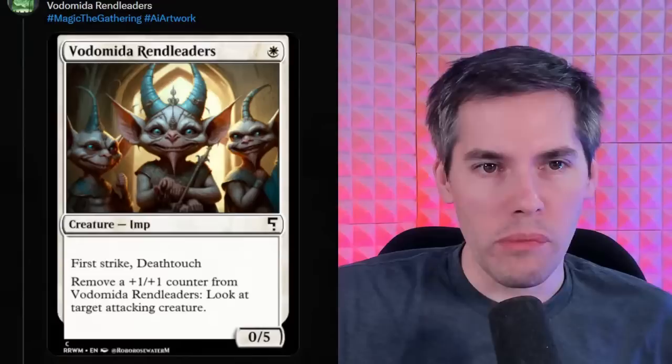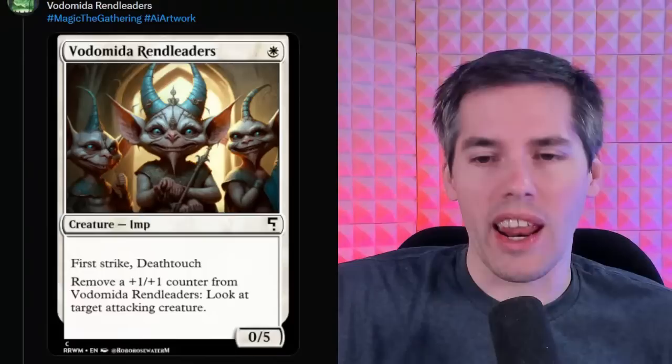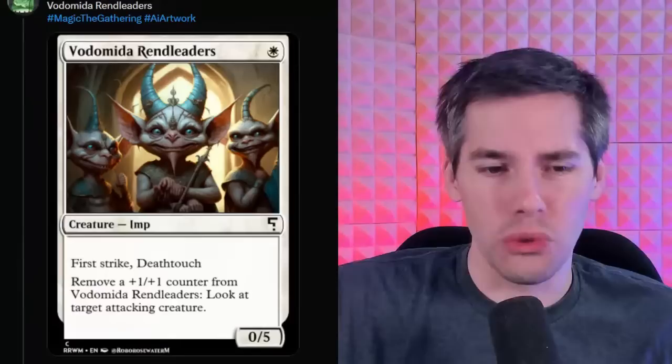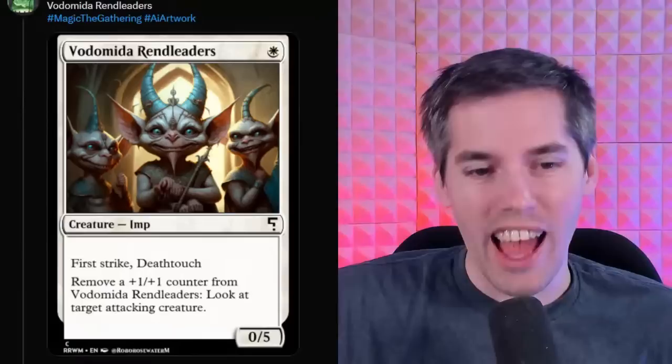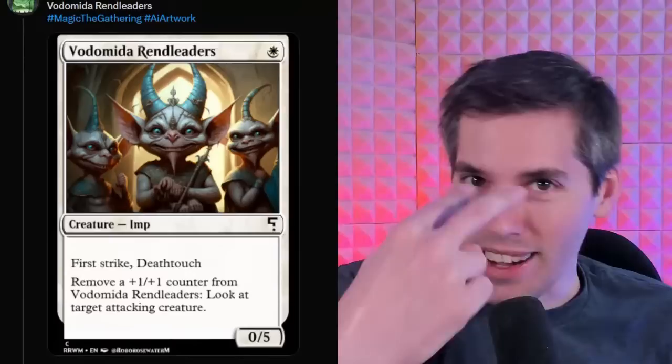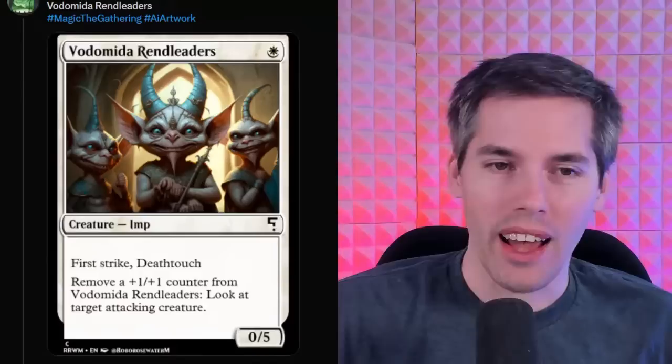Vodamed Rend Leaders — a white 0/5 Imp creature with first strike and deathtouch. When I want my creature to have first strike and deathtouch, I really enjoy that it has zero power, which makes it completely useless. Remove a +1/+1 counter from Vodameda Rend Leaders — which it doesn't even come into play with counters on it — and look at target attacking creature!